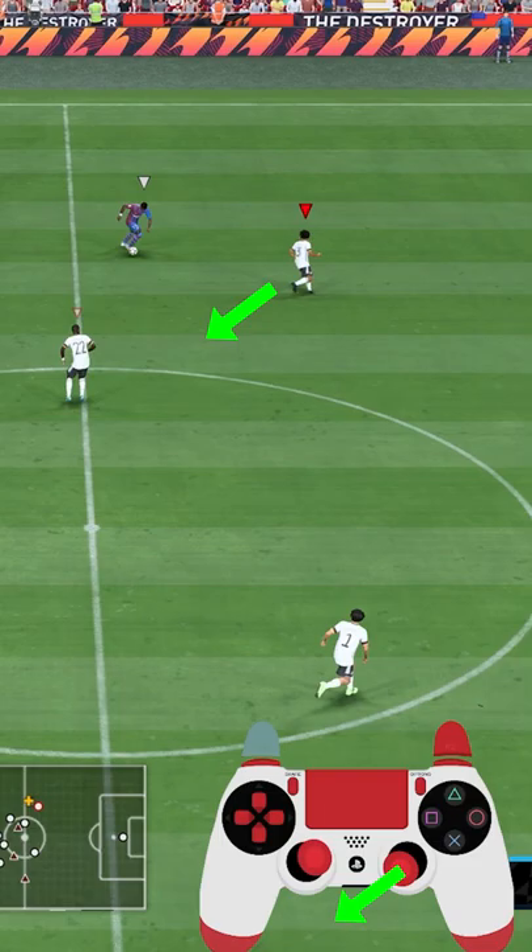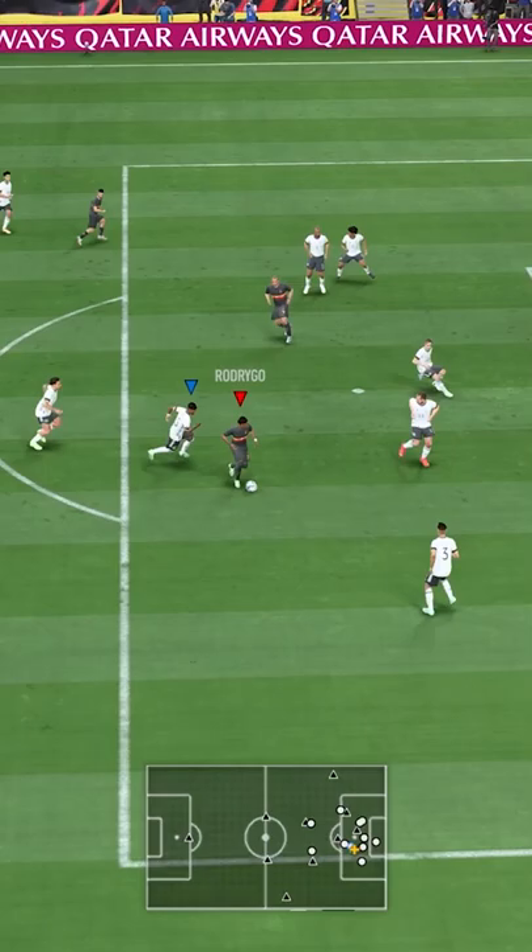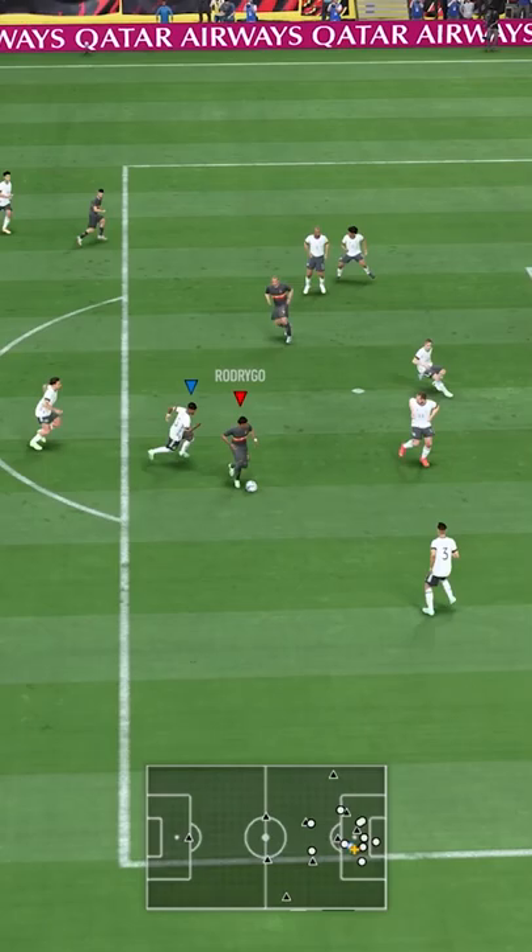The logic of the right analog stick switching is simple — you just need to flick the stick in the direction of the player you want to control. Even if the logic is simple, sometimes the execution can be a bit overwhelming, especially if you have to do multiple switches.